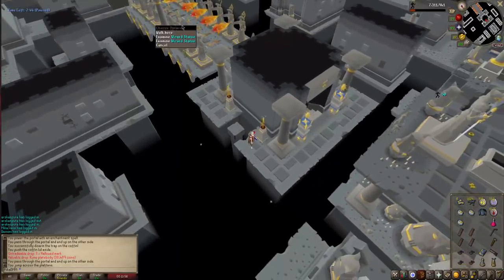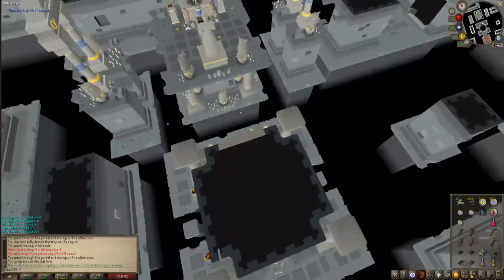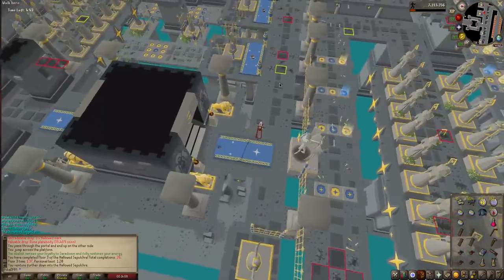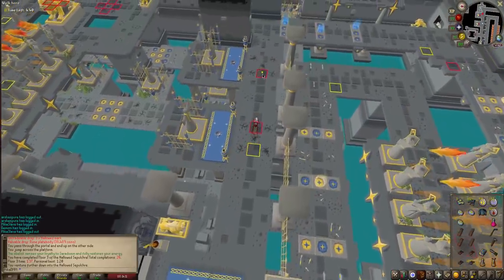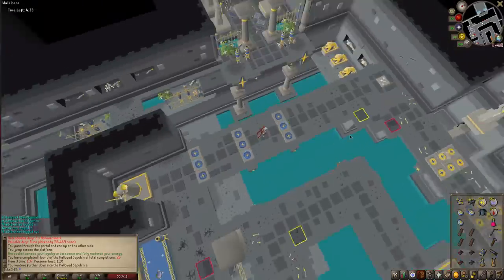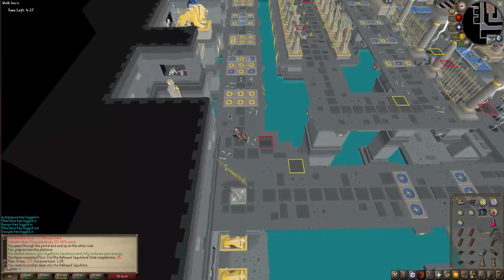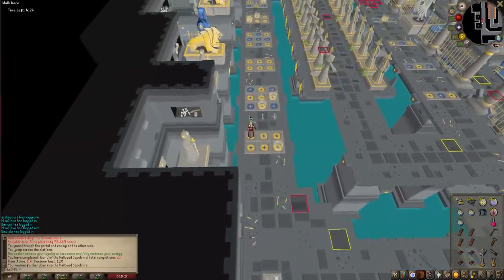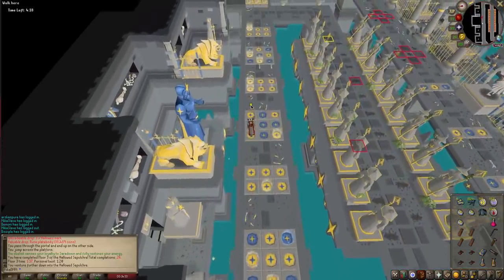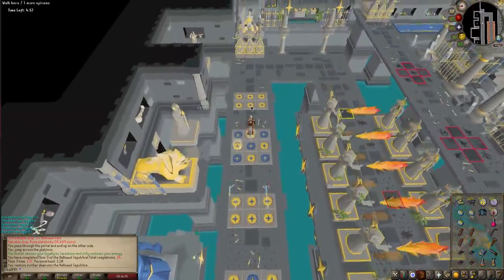We still have two minutes to spare, we should be able to complete this full run. Once I do reach the bottom floors, I always go for the loot because you get so many hallowed marks — it's not worth not doing it. So this one is pretty cool: you wait right until you see it and then you can either go for teleports or just run. Here we are gonna pay attention to the little throwing darts. Once again use the double method where you step on the blue and then go two up, step on the yellow and then go two up, step on the blue and two up.